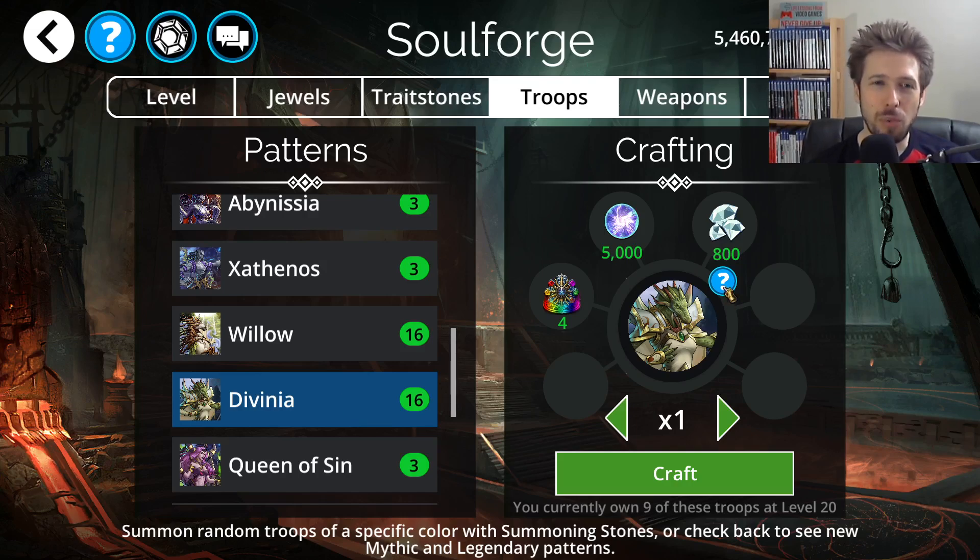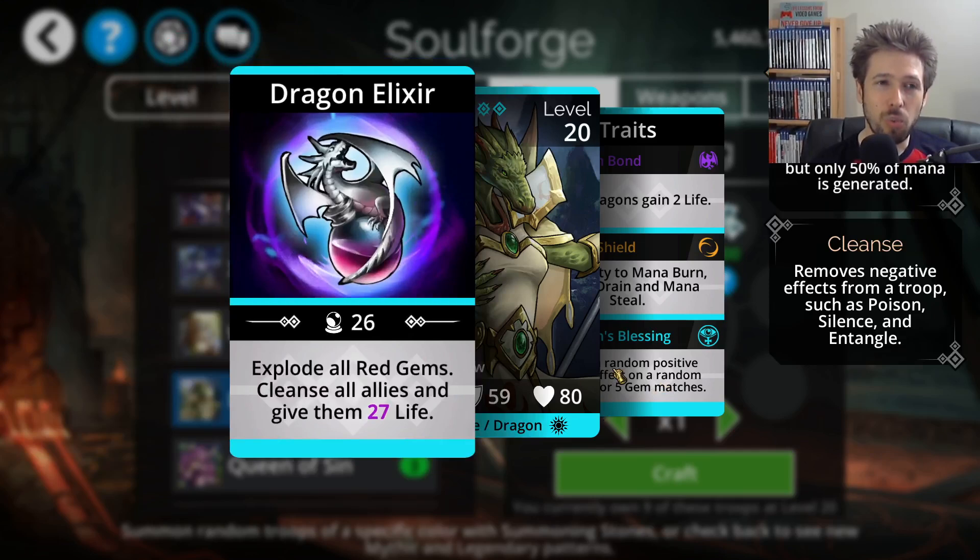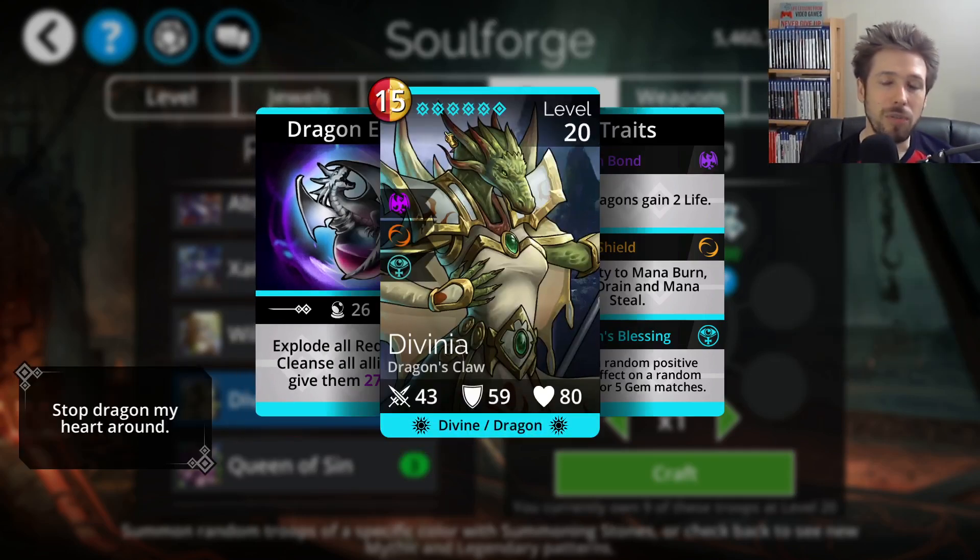Divinia is a really good Mana Generator and Support Troop. It will explode all red gems, which is great even at lower levels because it's not based on your current magic. Some other troops have an explosion number scaled to your magic level, but with Divinia it doesn't matter what level you are or how much magic you have — you're going to explode all red gems. So this can be a really good mana generator at early and higher levels alike, and it's only a 15 mana cost.